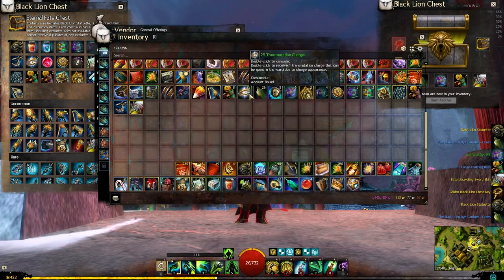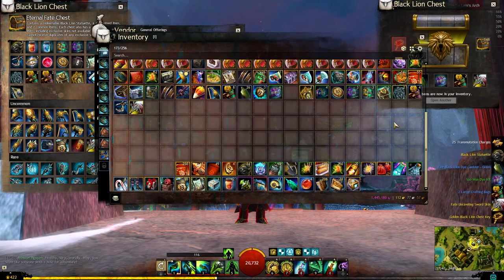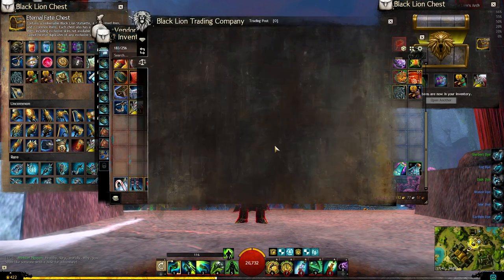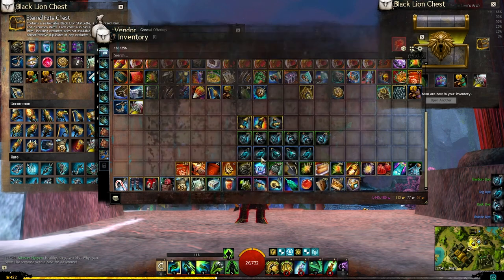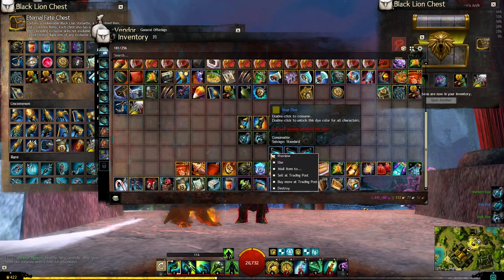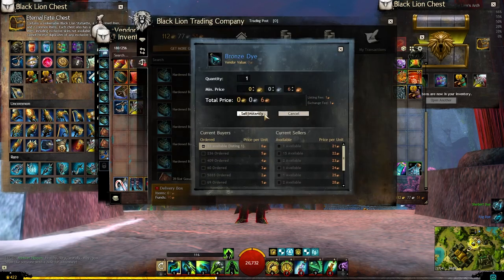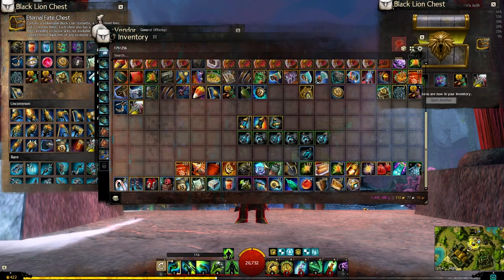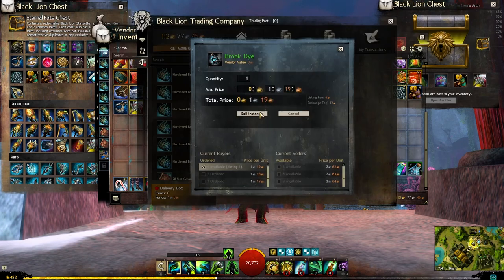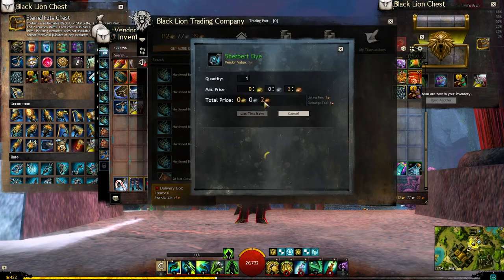Let's break down our gear. Consume all these transmutation charges - not really needed. We only got three ticket scraps, I don't think we got a claim ticket at all. For dyes in the fine category: earthen at 83 copper, deep teal at 14 copper, sour dye at 8 copper, bronze dye at 6 copper, fog dye at 97 copper, sherbet at 92 copper, brook at 1 silver 19, aqua tint at 2 silver 75. The sherbet didn't sell, not sure why.